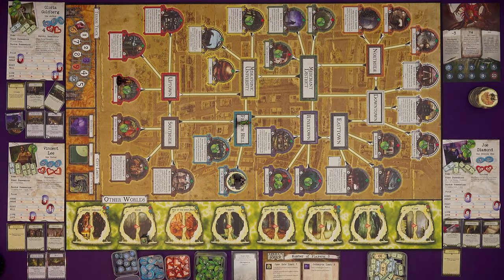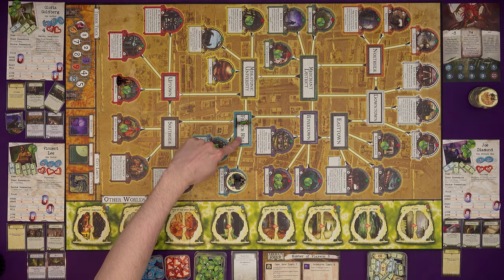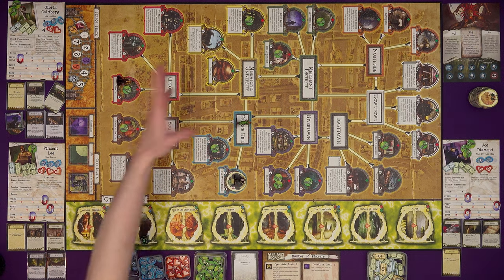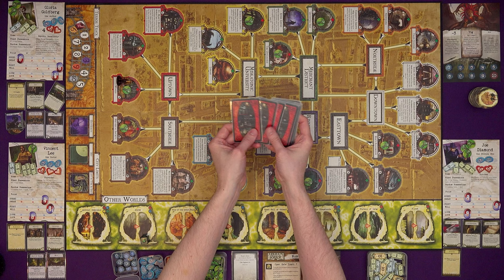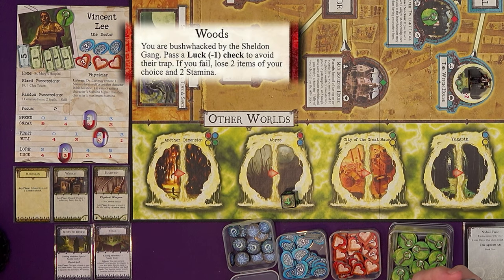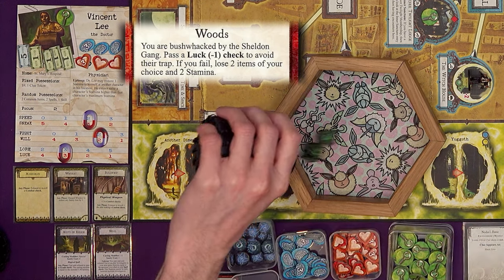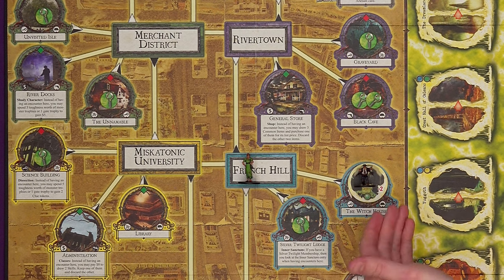In the Arkham Encounters phase, based on where you are you draw a card or jump through a gate. In the streets you don't get an encounter, so we skip Gloria. Vincent is in the Woods — there's a deck for every area of the board, with about eight different cards for each location even in the base game. Vincent's encounter: you are bushwhacked by the Sheldon gang. Pass a luck minus one check to avoid their trap. Vincent has three luck so he gets two dice — and he succeeds. Otherwise he would have lost two items and two stamina.